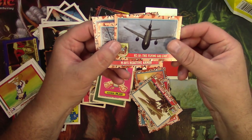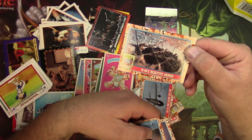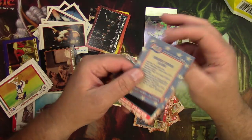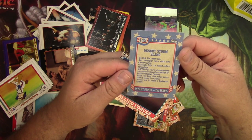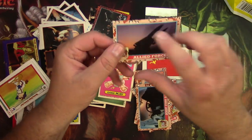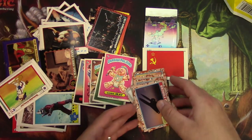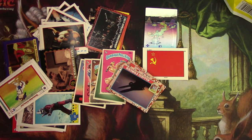The KC-10, the flying gas can — it's like a refueling plane. The M60's reactive armor — you can really see it in action there in that picture. Desert Storm slang — we've got to know this, right? Big Red is the desert sun. A bird is a helicopter. A chocolate chip is U.S. desert uniform camouflage. Smoke them — to reach a destination quickly. Allied forces. Very interesting. Thanks for joining me on this exciting ride. Appreciate you watching if you're still here. Catch you on the next one.